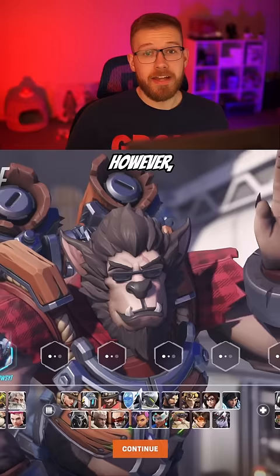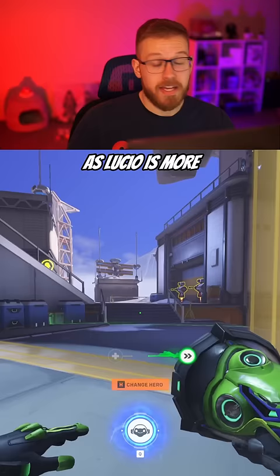However, if your tank is already running Winston to counter Sigma, I'd recommend going with Lucio. Lucio is more equipped to keep up with dive heroes like Winston, and he can use his ultimate to save any teammates that are caught in Sigma's ultimate.